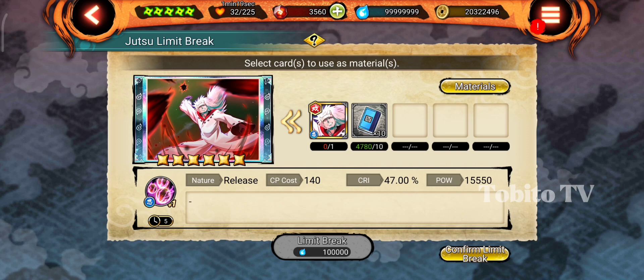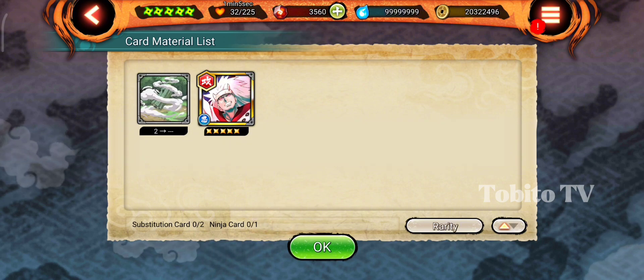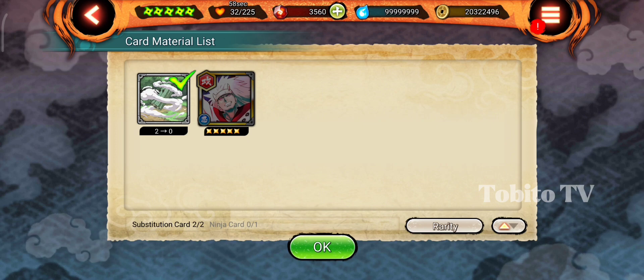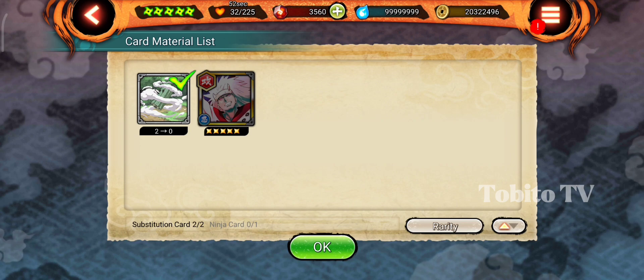Once it's limit-breakable, click on it. Here you have two choices: the old way using a Ninja Card, which is 1 over 1, and the new way of using Limit Break, which is the Substitution Card, shown as 2 over 2. This is good for all players, especially for F2P.